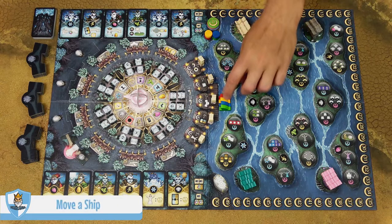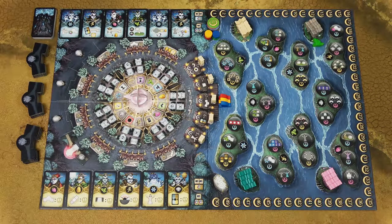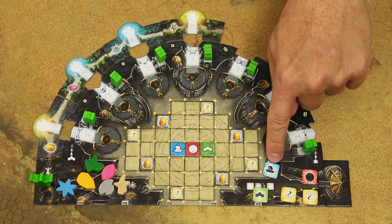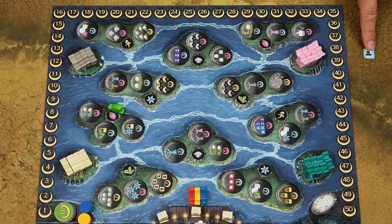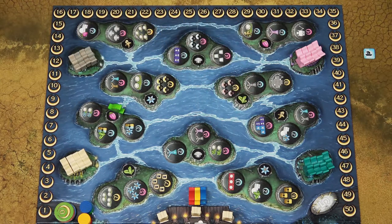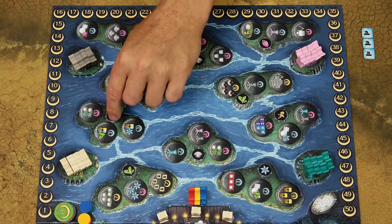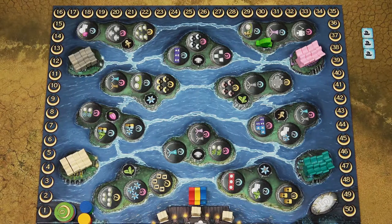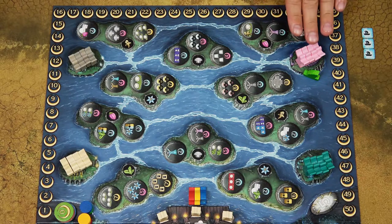Moving your ship determines which island you can take tasks or guardians from. The first time, pay one blue action tile to move to any island. Subsequently, one tile moves one space along sea routes, two tiles allow two movements, and three tiles let you move to any island. As a bonus action on the same turn, you may take a task tile or guardian from your current island, still paying the full costs.